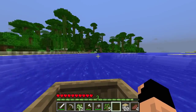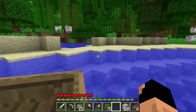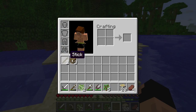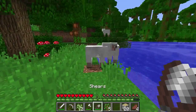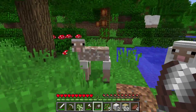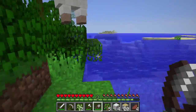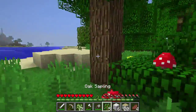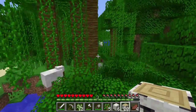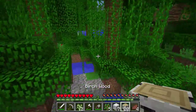There are some sheep right there. We'll use our shears and right-click on the sheep to get their wool. Their wool will only regenerate after they eat a piece of grass. I don't know that we'll catch one eating a piece of grass here. We'll just get as much wool as we can. We'll kill one of the sheep just so I can show you what mutton is.